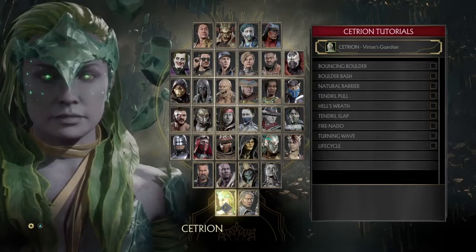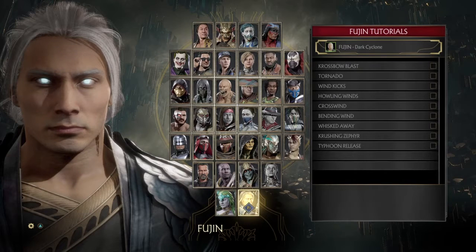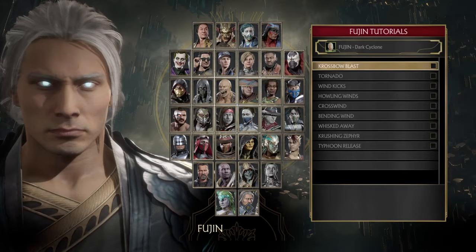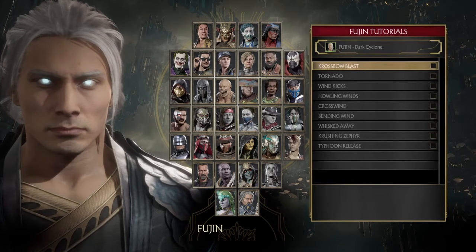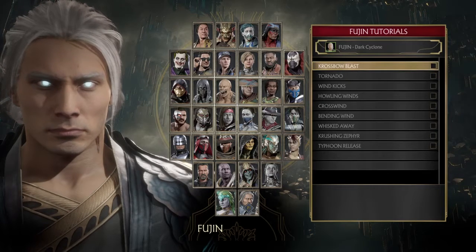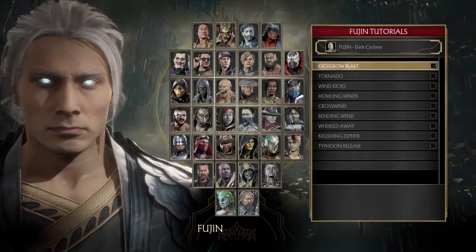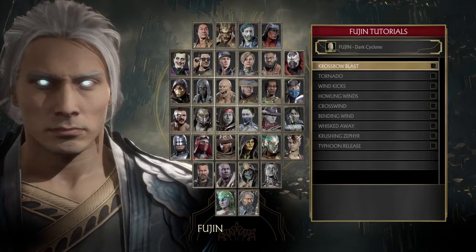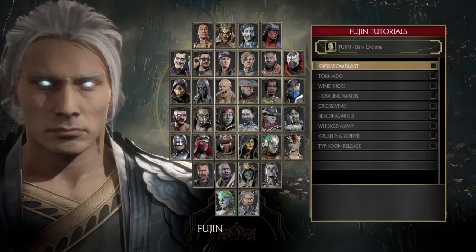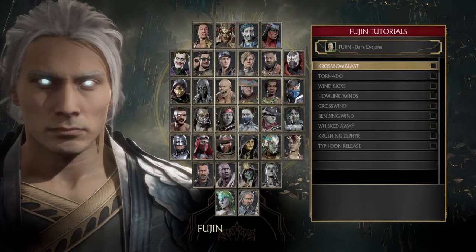Fujin. Crossblast. Tornado. Wind Kicks. Howling Winds. Crosswind. Bending Wind. Whisked Away. Crushing. Sepilar. Typhoon Release. And those are all of Fujin's special moves, I presume.